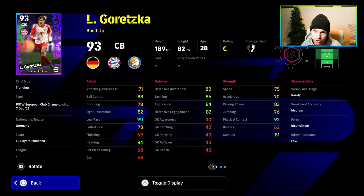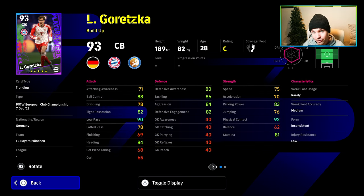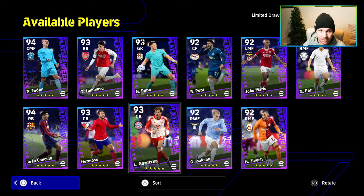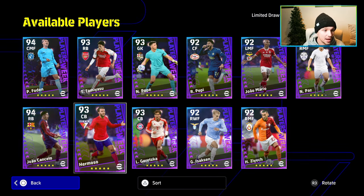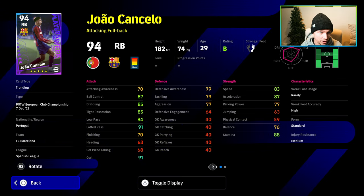Goretzka is like a slower version of him — solid but more of a box-to-box masquerading as a build-up center back. He has inconsistent form and doesn't have Blocker. I wouldn't spin for Goretzka unless he's one of your favorite players. Foden and Cancelo are probably the two top picks, so I'll keep this video short and sweet.